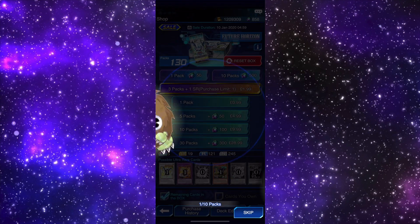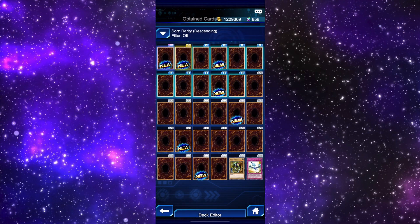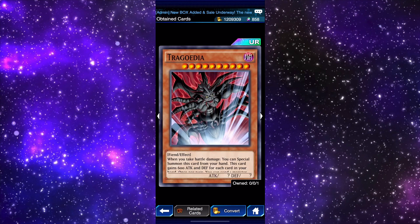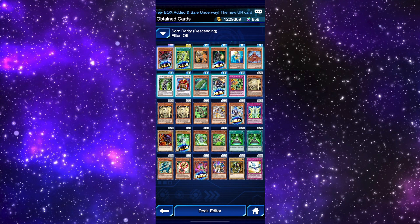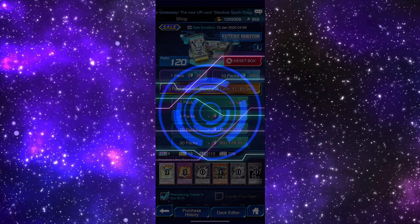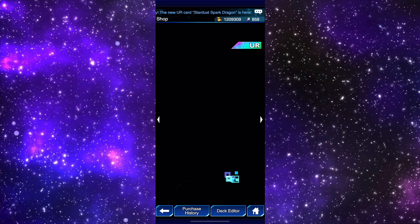No way — we got an ultra rare! Tragodia — let's go! And we also got Psy Frame Circuit. Wow, so I only need the Dark Magical Circle, the Super Heavy Samurai Wagon, the Chimeratech Rampage Dragon, and the Stardust Spark Dragon.